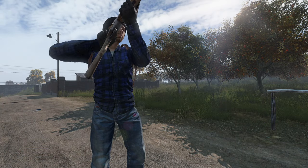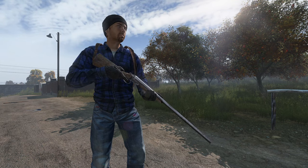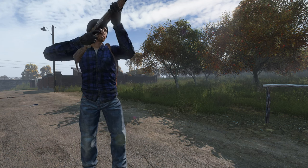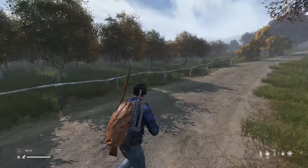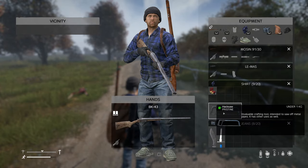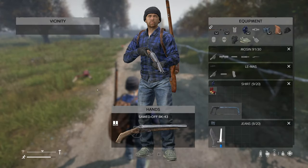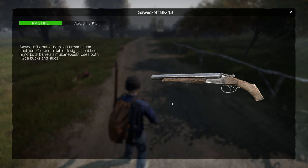The double shotgun is one of the best weapons in the game — it's often called the great equalizer because it is so effective at close range, even at times versus players protected with armor. Once you really start to get geared and have multiple high-tier weapons, it's sometimes hard to justify keeping the double shotgun around. A nice compromise is to saw off the shotgun and place it in your backpack. You can combine a hacksaw with the shotgun to make the sawed-off shotgun.